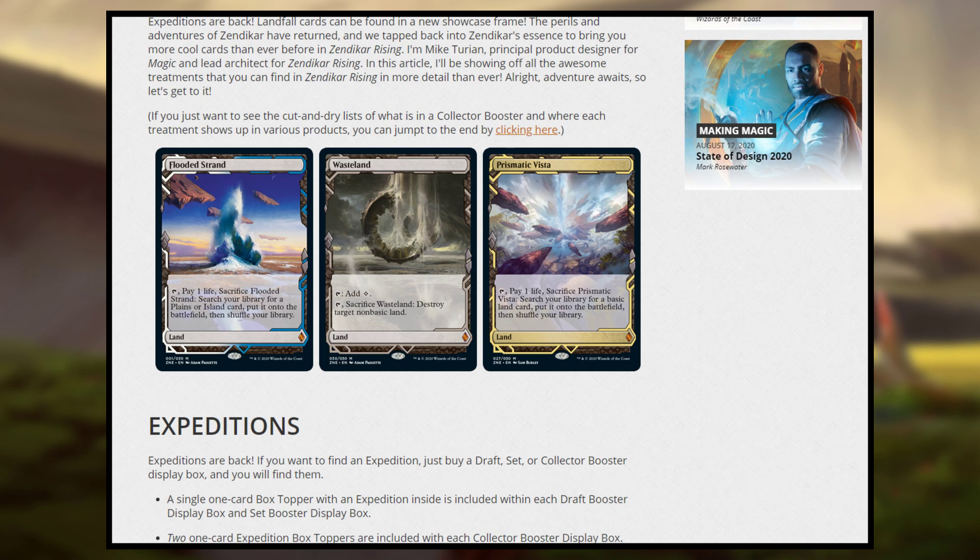The first thing you should know is that Expeditions are back. They have this really awesome frame with these borders, these extra lines, the little hedrons, and there are going to be 30 of them in the set — but they're not really in the set.